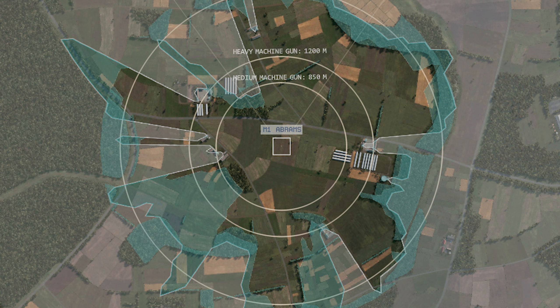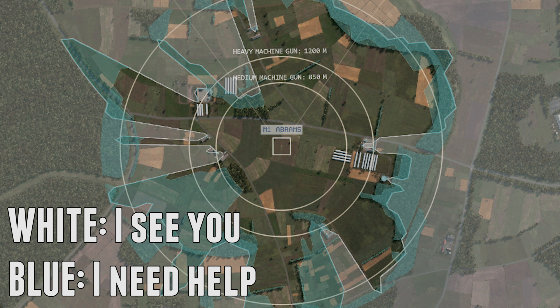In white, areas that a unit cannot see are shown. In blue, areas in which enemy units will be undetectable — unless another unit spots them — are shown, which then become detectable to the M1A1, for example. So if other units spot a unit in those blue zones, your recon unit will have that spotted as well. It's areas you can see but that aren't necessarily easy to spot units in.